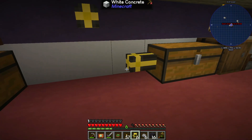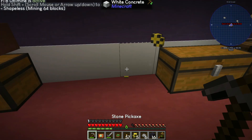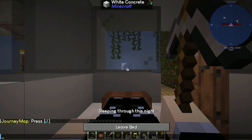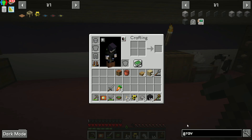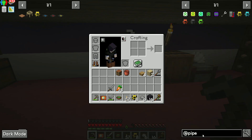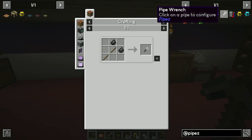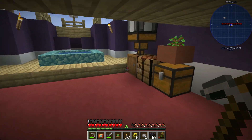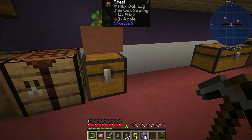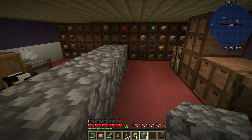It doesn't seem to do much, but it's made by pipes, so let's just see. At pipes we need a pipe wrench — yay, 18. Why did it have to be cobblestone?